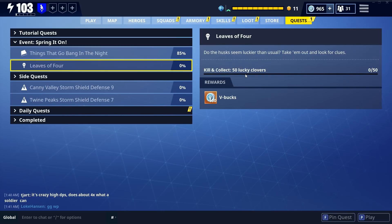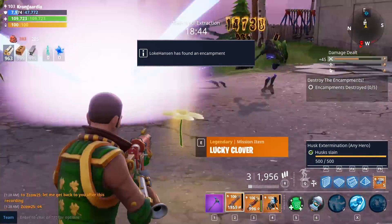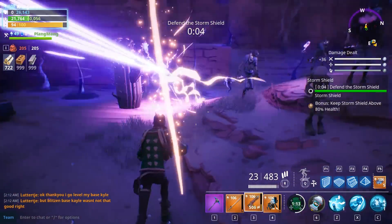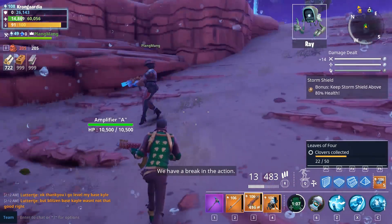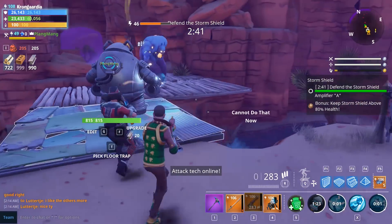That gets you 500 event tickets for completing the first one. The next one is 50 lucky clubbers for 100 V-bucks as a reward. I already got a comment about how to find these lucky husks - all the husks are lucky, so take down a lot of husks and grab a lot of clubbers. They seem to drop randomly when you take down husks.